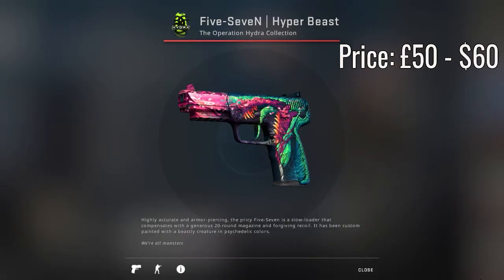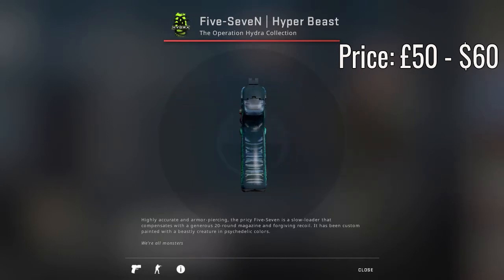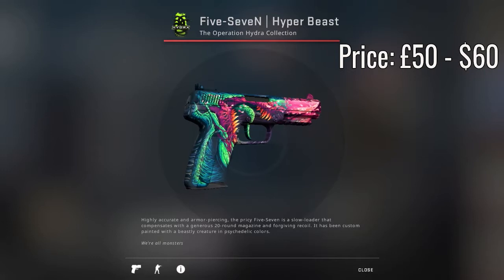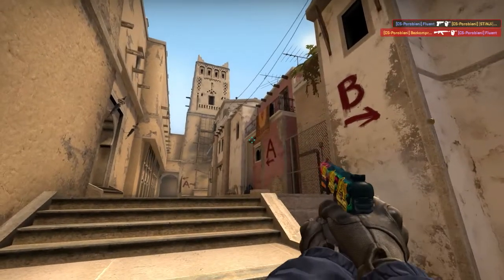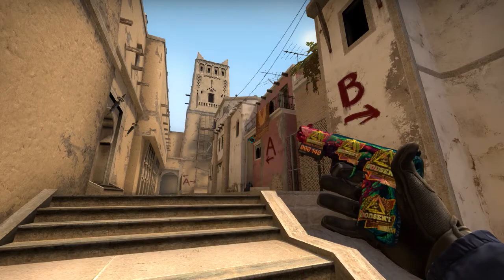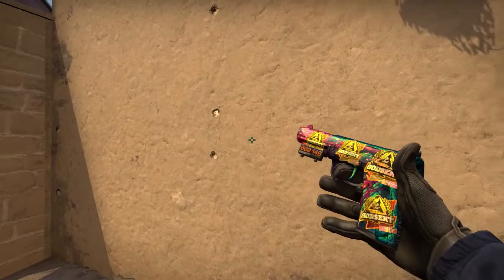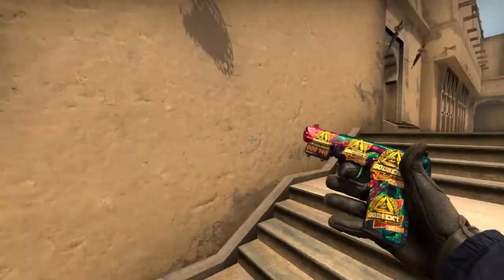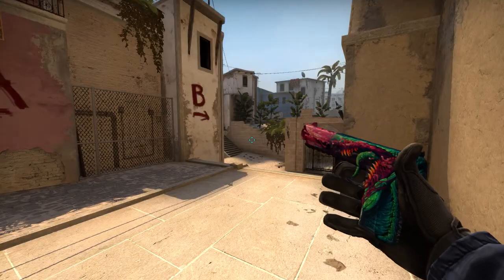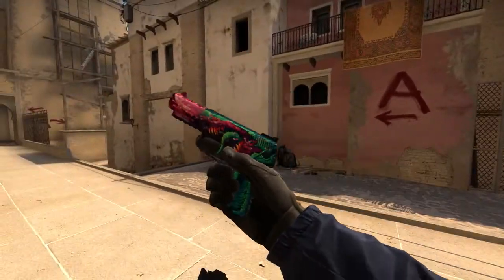Now moving to the CT side, we have the Five-SeveN Hyper Beast in factory new condition. This is just over £50. You guys can see me inspecting it in the game right now — this is with four Godsent Holo Atlanta 2017 stickers on. These stickers are worth just over $30 each. I feel this is a really cool combination, but for you guys that want to see it without the stickers, this is what it looks like. Still very nice.